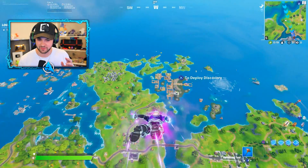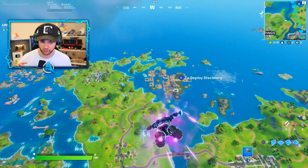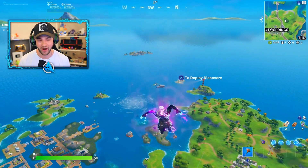Whilst everyone's focusing on the Fortnite cars update and everything around that, there's been tons of secrets added to the map right in front of us. The great thing about all of these hints that we're going to be looking at is that we can jump in game and physically look at them — you just need to know where to go.